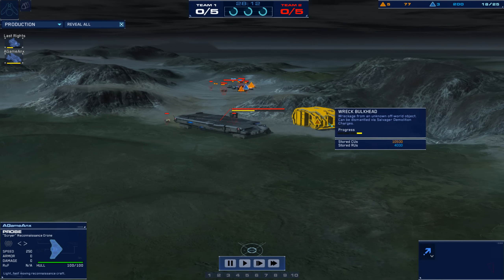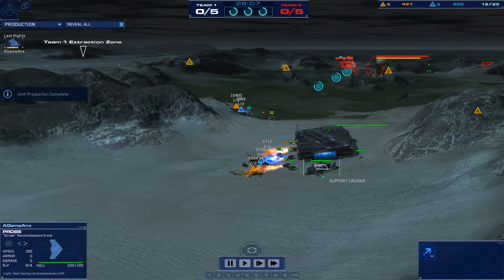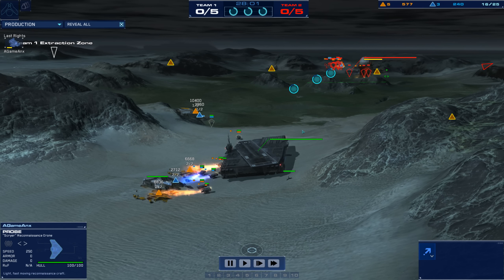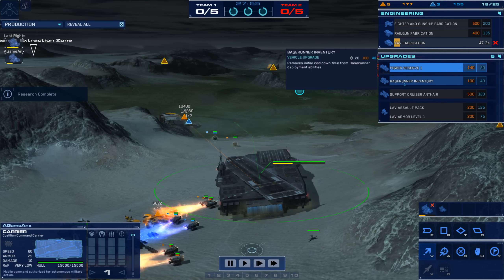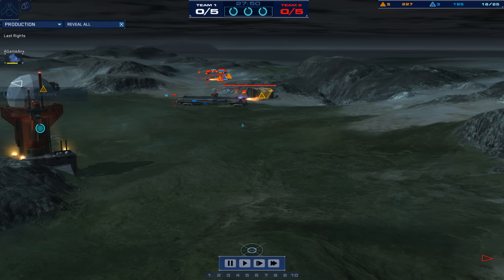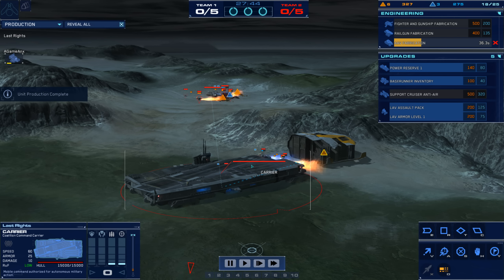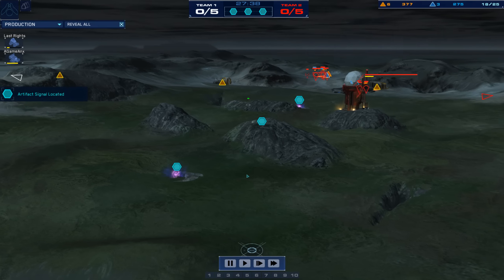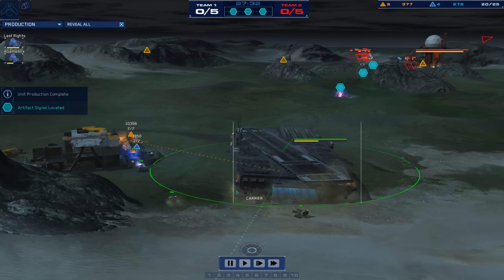Last Rites moving up, trying to get greedy here and take out another mining operation. It looks like both players opting early for a production cruiser — just a little bit ahead on the production cruiser for Last Rites. No player yet has a real clear advantage. AAV fabrication going down for A-Game, and then over here we've got the carrier for Last Rites. No military for either player yet.